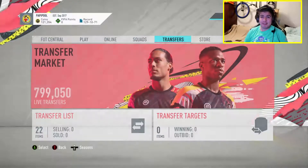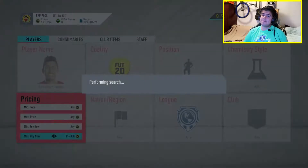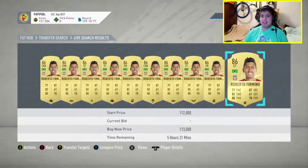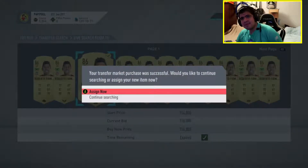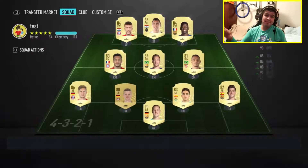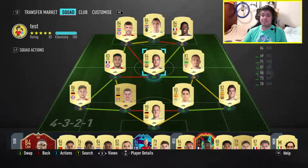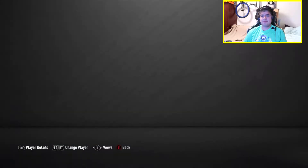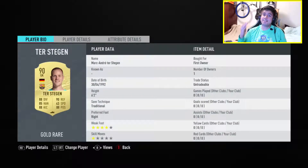I said I was gonna buy a big player this episode to get the Foot Champs rolling. As you guys saw from the intro, we're gonna get a center forward - Bobby Firmino! Welcome to the team, Bobby. This is what team number one looks like - very different to what I had last episode. This team keeps changing as I open more packs. Everything here is pack only.